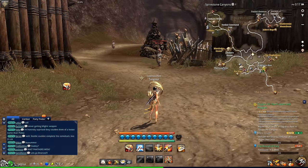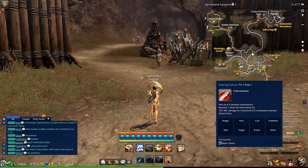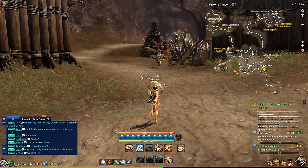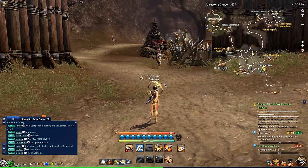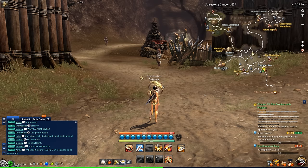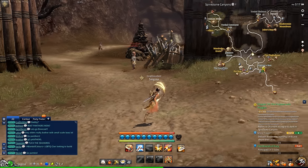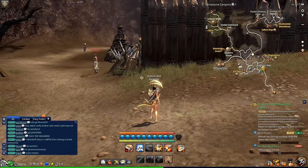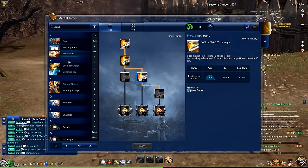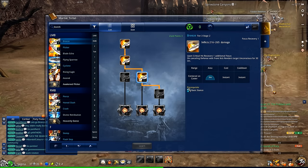Let's talk about combat in Blade & Soul. As you can see, I have a few different buttons here: Tab, 1-4, left mouse button, right mouse button, and Z-V. Blade & Soul is really heavy on contextual combat. If the enemy's on the ground, you have certain abilities. If the enemy's in the air, you have certain abilities. If you're behind the mob, these buttons will change based off of that. This allows you to have a ton of different abilities without overloading your screen with a bunch of hotbars.